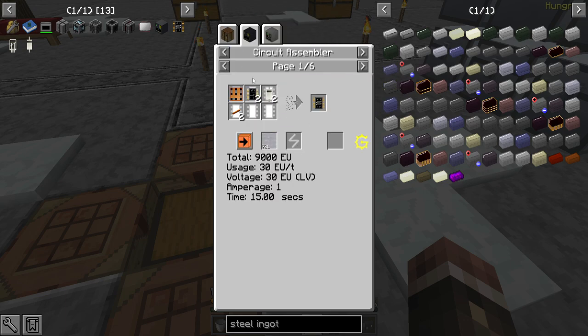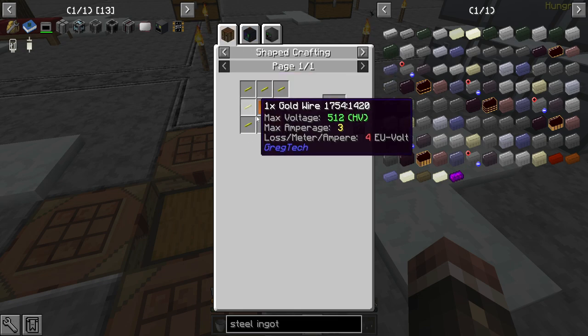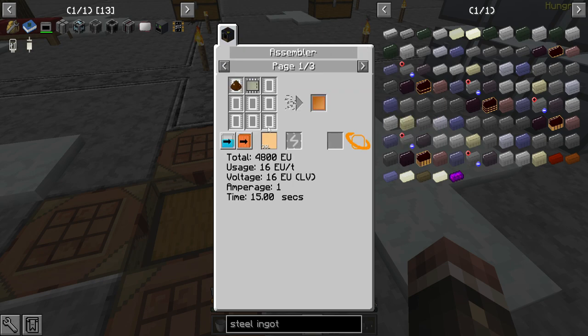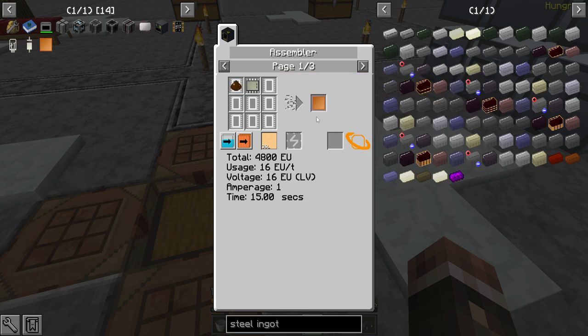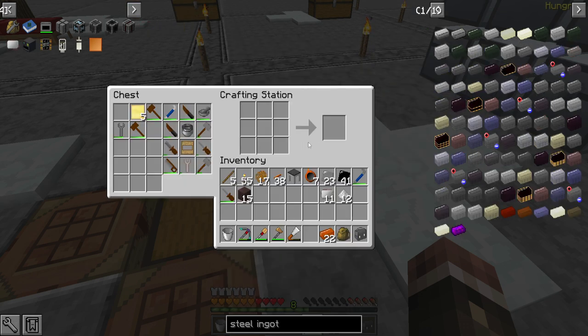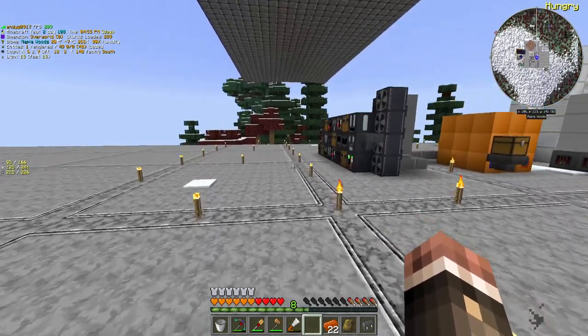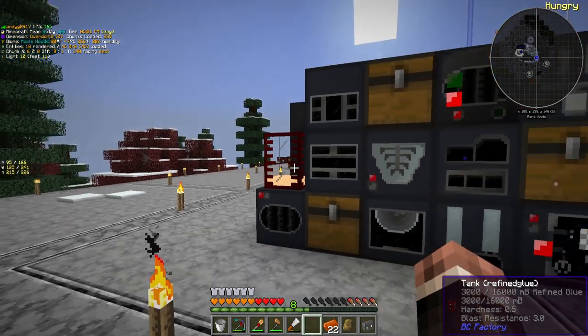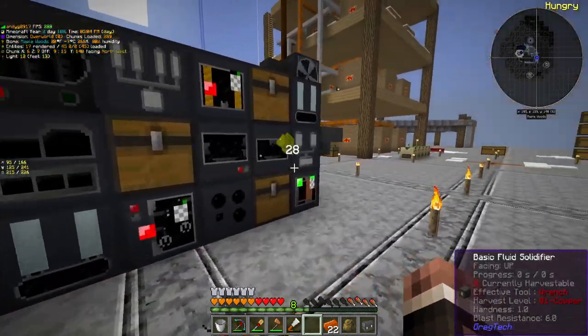These can be made in the circuit assembler for slightly cheaper. Oh wait, you need the good circuit board, which requires phenolic circuit boards, which requires refined glue and some wood pulp — which is actually not that hard, because guess what I just started doing? Making a little refined glue right here. So yeah, that comes in handy.